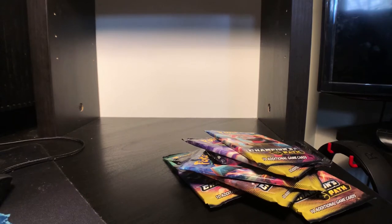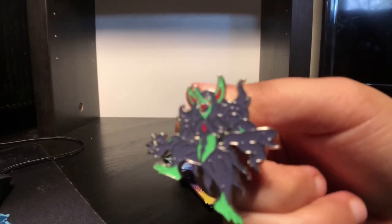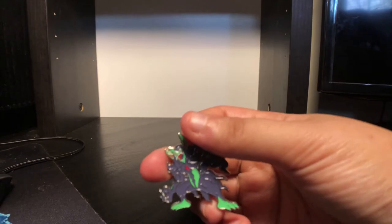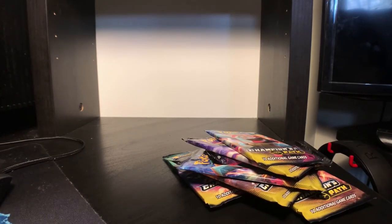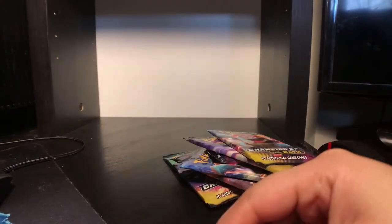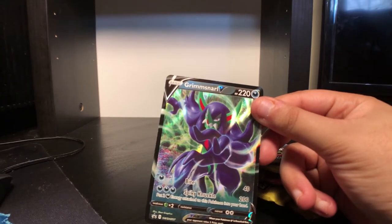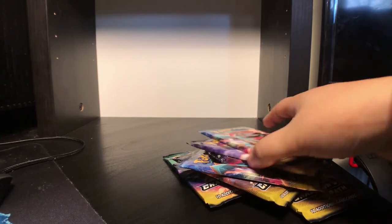And Grimmsnarl. He looks cool - reminds me of Yo-Kai Watch. Let's get into the V cards that we get. Morpeko V with Spark and Electro Wheel. And then the Grimmsnarl card looks nice - it's got Bite and Spiky Knuckle. Alright, let's go ahead and crack open eight packs of Champion's Path.